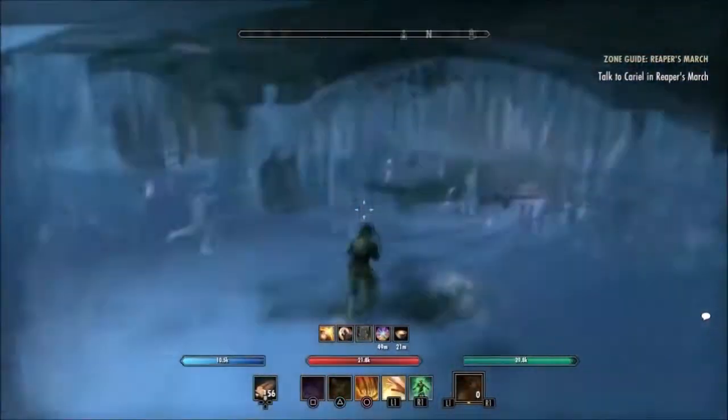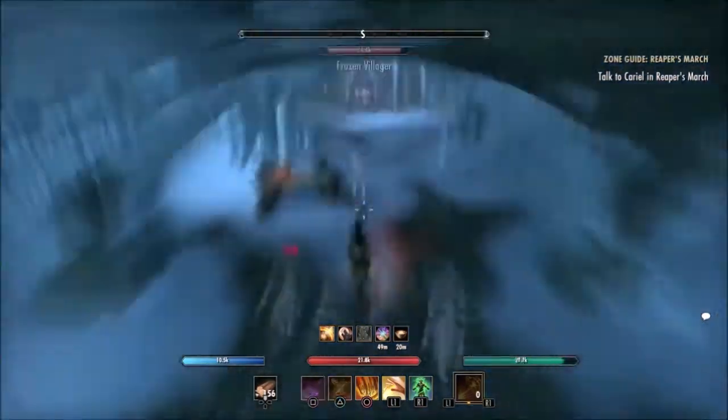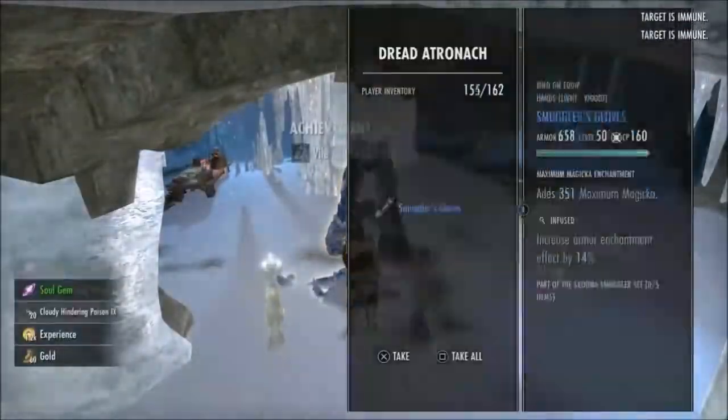Don't try and attack the skeletons — read the book. Once you read the book, the ice statues will come to life. You can kill them, which will wake up the big giant ice statue. Kill him and get your bonus skills for the group event done.